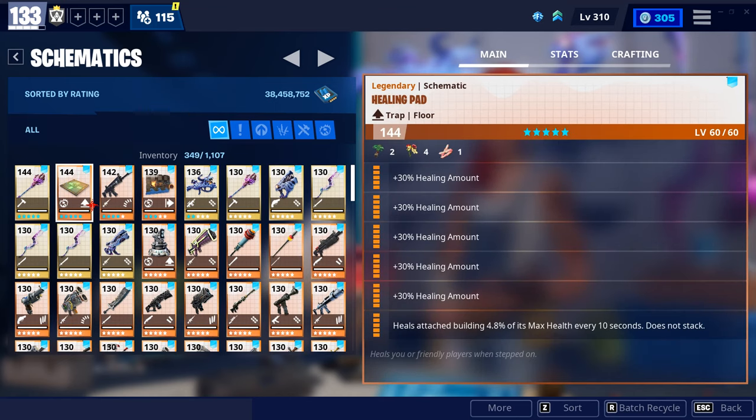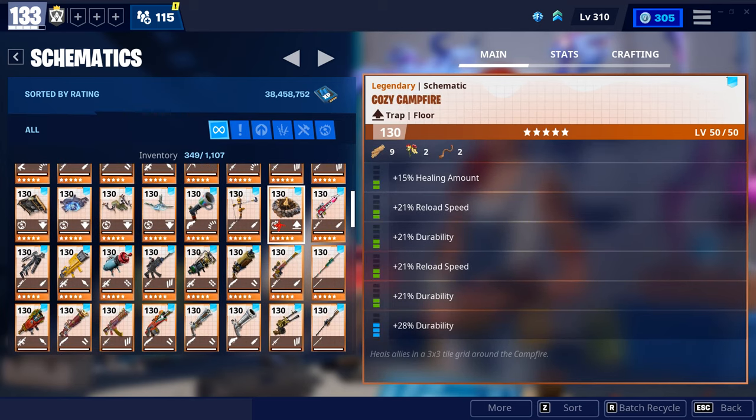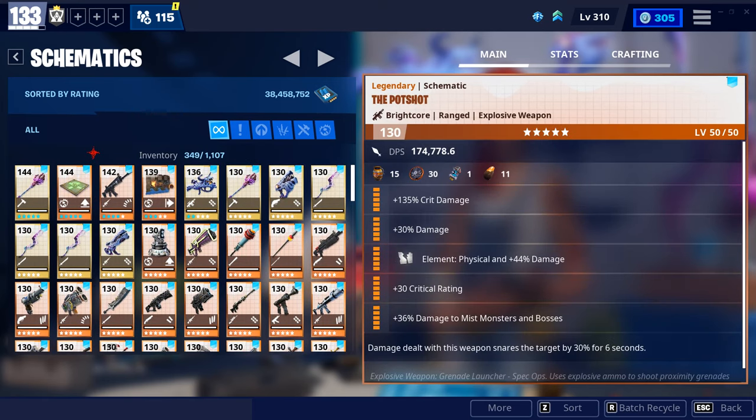And the healing pad — this right here is what you'll always need if you're trying to heal and get healed up to full as quickly and as effectively as you can. The perks will all just be healing amount, and the bottom one you can't put healing amount on, so I just have heals attached building. It doesn't really matter if it's increased building health or heals attached building, just as long as you have all healing amount on the five top ones. I know that some people use campfires, but those are just not nearly as effective as healing pads are, so I'd recommend using healing pads over anything else.